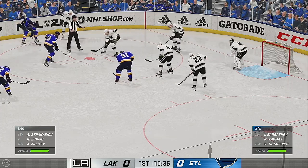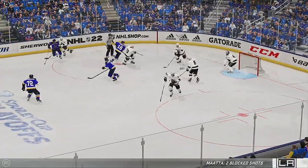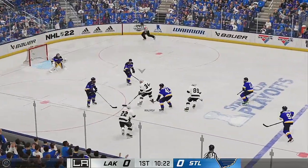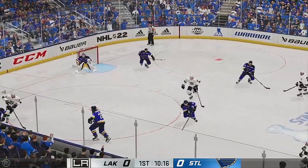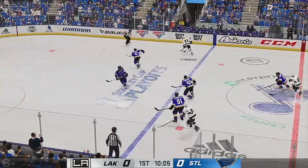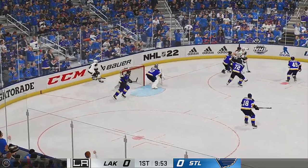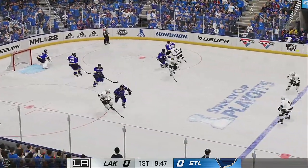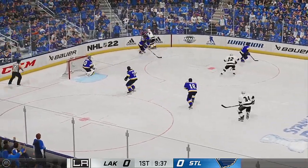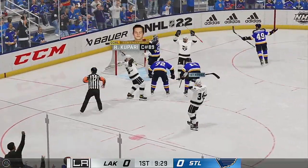Both teams are set, ready to drop the puck. Los Angeles with a big defensive zone face-off, they go on the attack from the left side. The Blues have the puck now. LA's got a hold of the puck, unable to reach that one, keeps control after taking a little knock. Great poke check on the reach, battle along the boards — knocked away in the offensive zone. Let's it go — it's in! He scores!